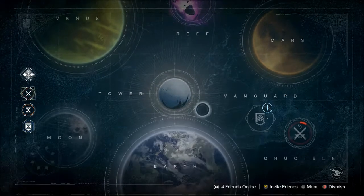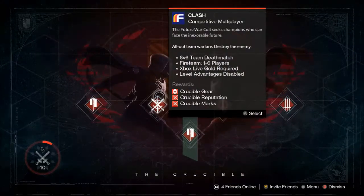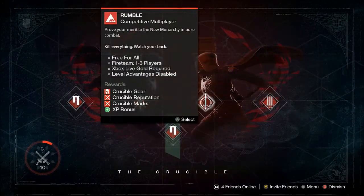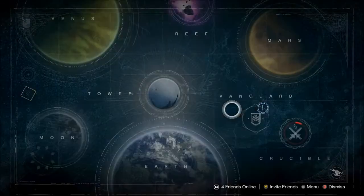What's up guys, it's Punjabi Project bringing you an easy way to get Crucible marks or Vanguard marks or the new Iron Banner. Basically in Crucible you play Crucible and you get Crucible marks, but on average playing just plain Crucible you make about three marks an hour, and I think it's the same thing for Vanguard.